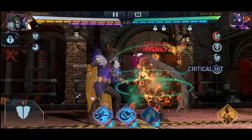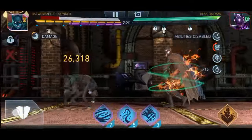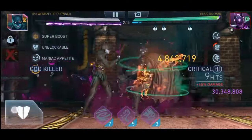You need to use your solo raid specific active facts on John Stewart Green Lantern. That's the reason you actually need to have a third member of the team — to get that extra attack and extra health.